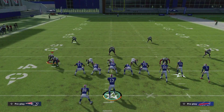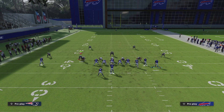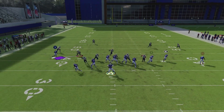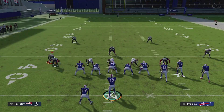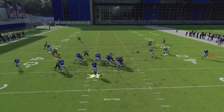What we're going to do here is just put the B receiver on a flat and we're going to motion him out. I'm going to do this against Mike Blitz, three out of three — three, five wide — one of the most commonly used defenses. And you're going to see that you're going to be able to just hike this ball, throw it to him, get yourself five or six yards pretty easily.